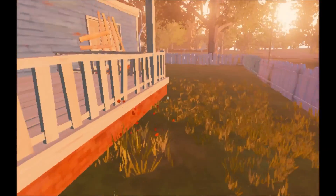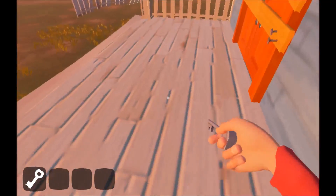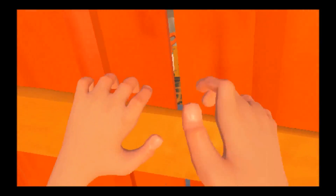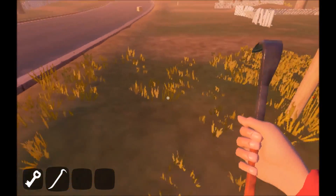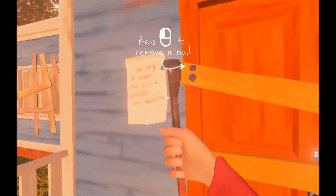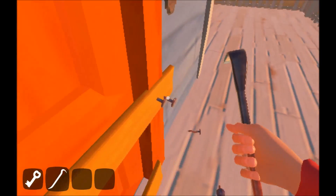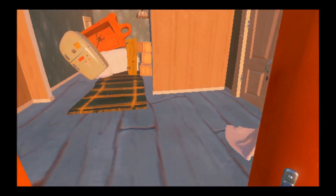Okay, where is our key? Open the door — oh no, we don't open. So can I use this thing? Yeah, open! Welcome to our house, this is our house.